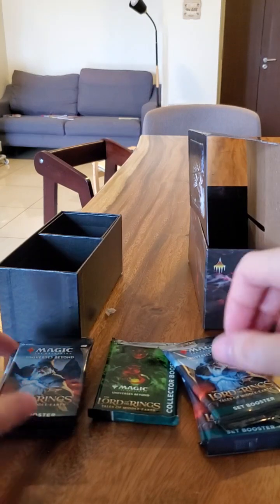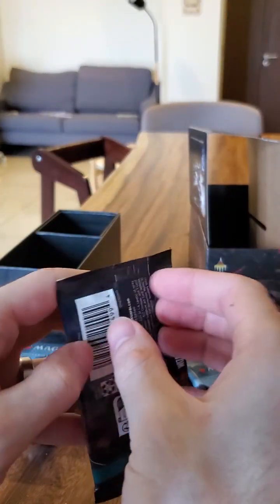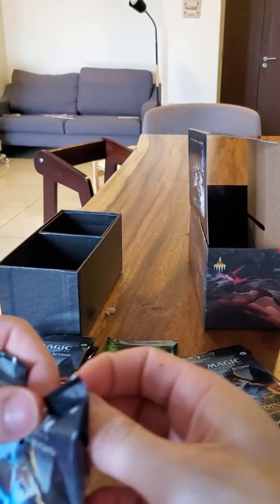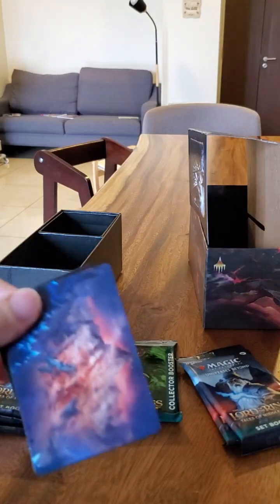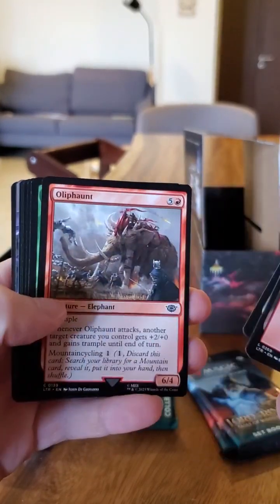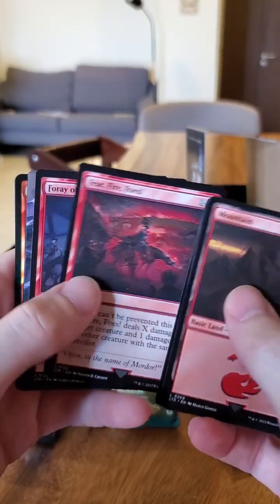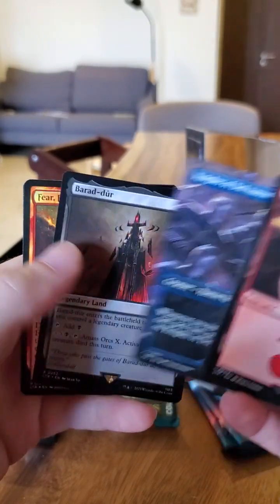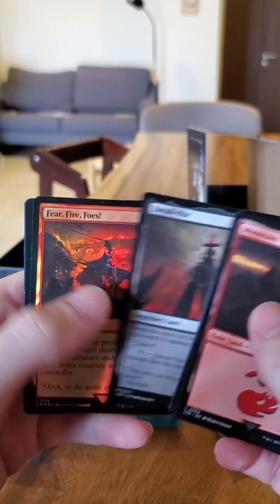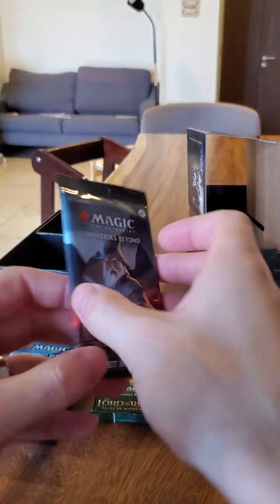Now I'm going to open two on this side and then two on this side. Let's go on the right side and see what we can find — these are hitting hard, so that's good. Maybe they'll carry on into the collector booster. Art card — luck's gone, didn't pull a map. Basic land, Goblin Fire-Leaper, Fire Fear, Fire Foes, Foray of Orcs, Knight of Dol Amroth, Barad-dûr — right, that's cool, I like the land cycle. And a random game card — very cool.